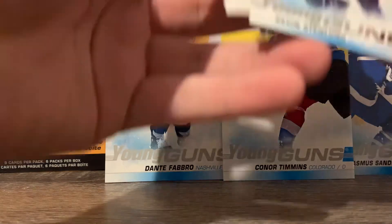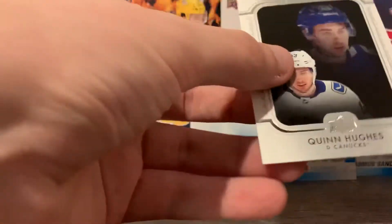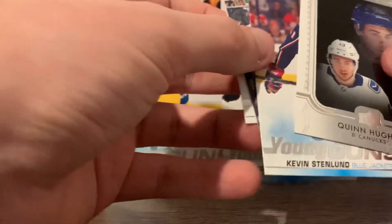Not a bad haul for that one. We got more inserts than we usually did — the Quinn Hughes UD Portrait Rookie, I'm sure that's worth a couple bucks. Yeah, good stuff. Thank you all for watching today and we'll see you in the next one.